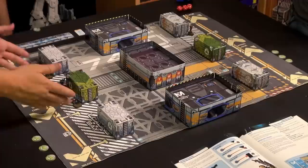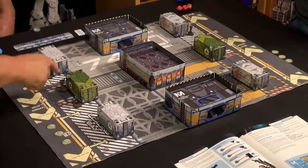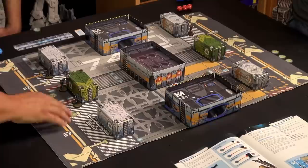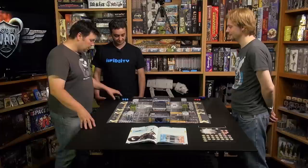Everything is set up. Warren, this is your first turn. You have three troops on the table, which means you have three regular orders. Because they are green orders, you can spend them on any miniature you want — one order per miniature, three orders on one miniature, or two on one and one the other way. So you get complete flexibility.